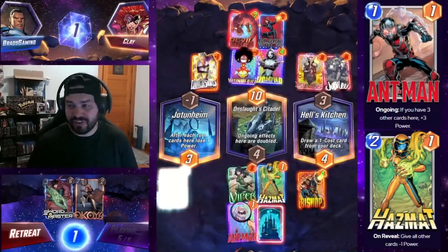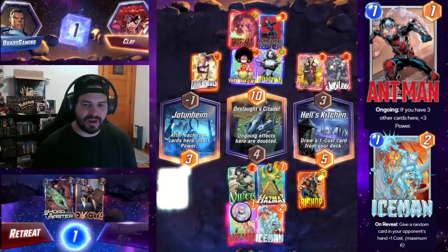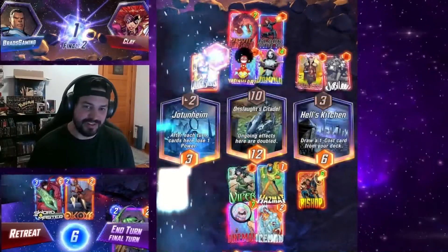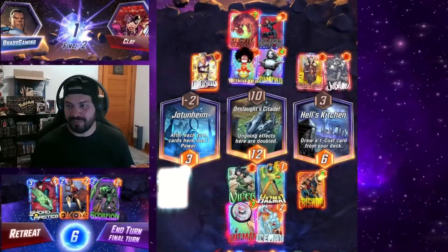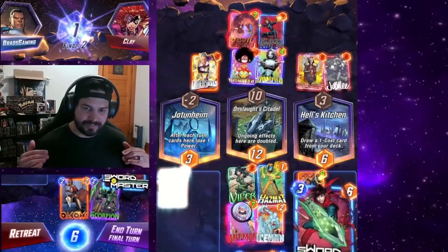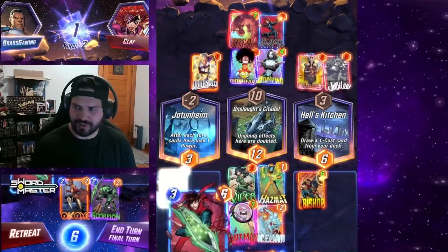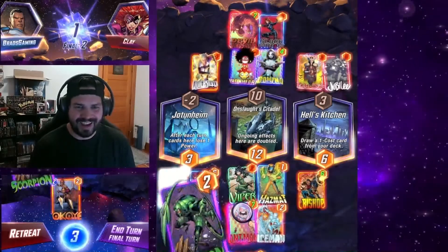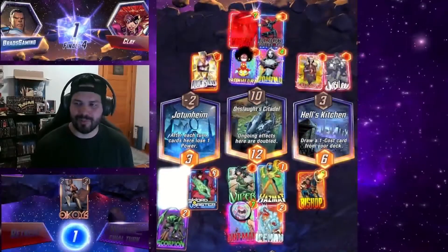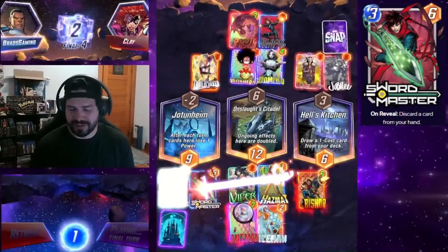So Ant-Man gets plus six power instead of just plus three. And Iceman comes down, hitting one of their cards. They play Devil Dinosaur, which is pretty scary — but at the same time, not too scary, as they do have the Widow's Bite in their hand. For some reason they didn't play it, so they don't get another card. I still would have played it if I were them.